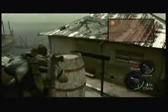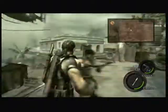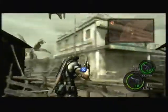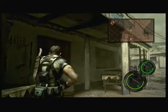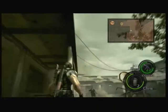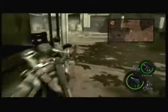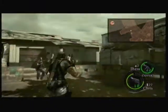Grab this handgun ammo. Light the barrel and give it a chip. I'm going to heal us because the next fight can be annoying without a rifle, and once again I don't have a rifle. I'm going to try to throw a grenade over here. I think I only killed one guy. Nope, I didn't even kill that one guy — I did not kill anybody with that grenade. That was a really bad throw.